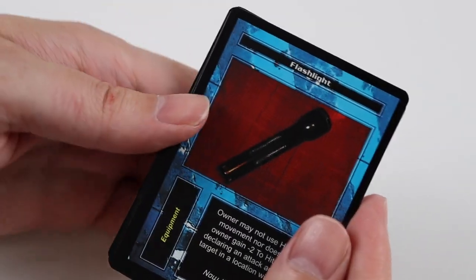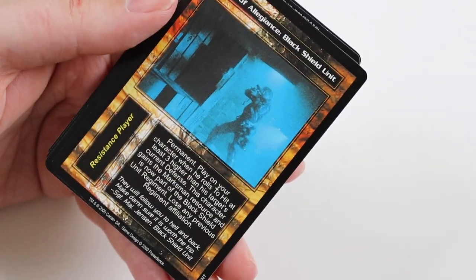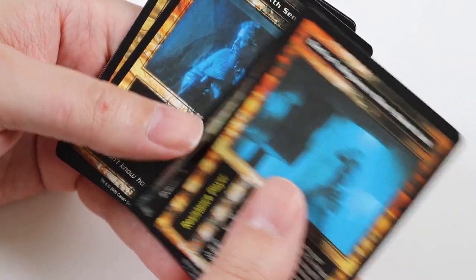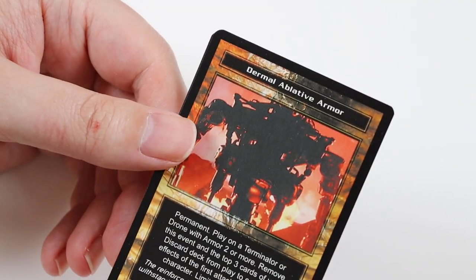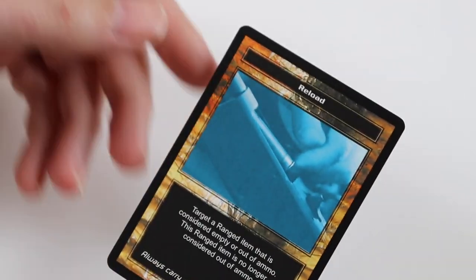In this pack we get Flashlight, Cover Charge, Hide, and Bartender. Uncommons: Oath of Allegiance, Black Shield Unit, Research and Development Facility, and Sixth Sense. The Rare Card is Dermal Ablative Armour — I think I've got that already. And Reload.